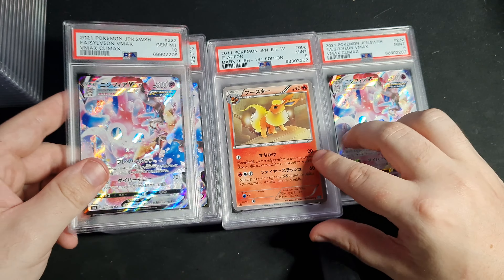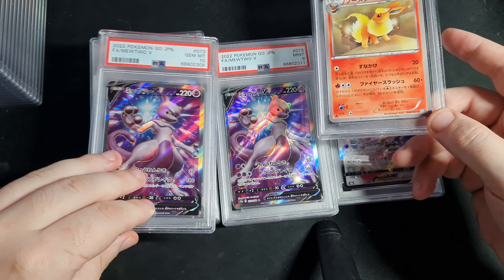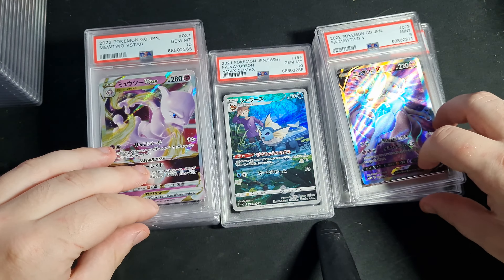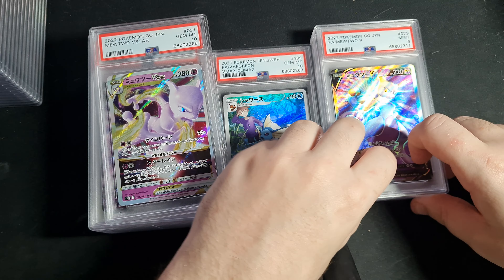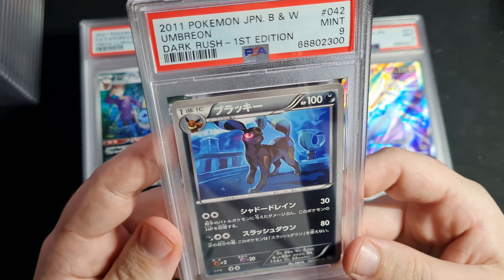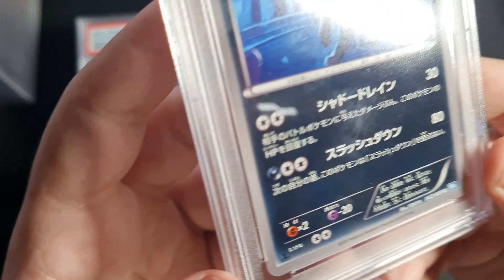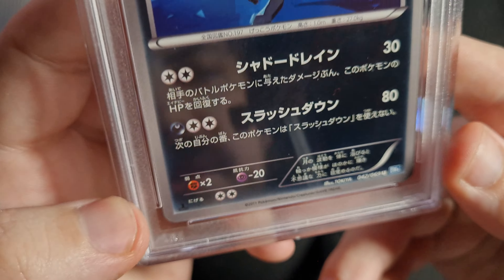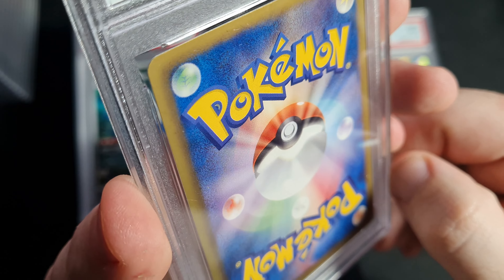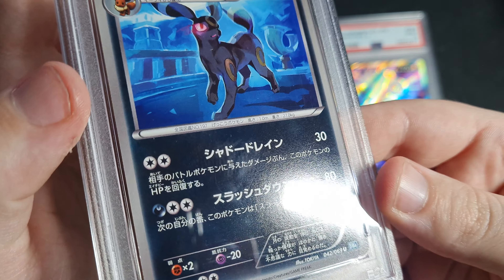Very nice. The way they did this Dark Flash Baron — that nine is a little bit crushing, but it is what it is. I'd love to get those in 10s. I honestly feel like collecting some of those black and white cards in 10s because they are very low pop and very hard to get, especially these Dark Rush cards. All the evolutions — but you can see here this little corner is a little bit lifted up. That might be what it is. Whoever graded this really didn't want me to get that 10 — it is so clean.